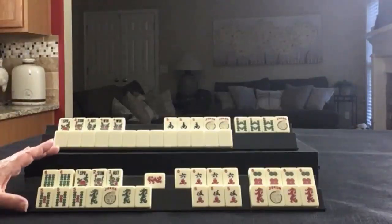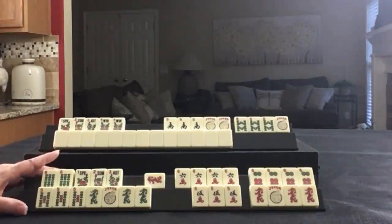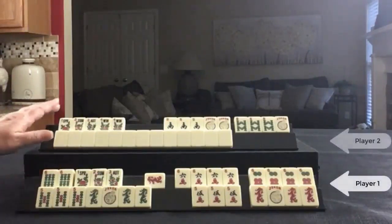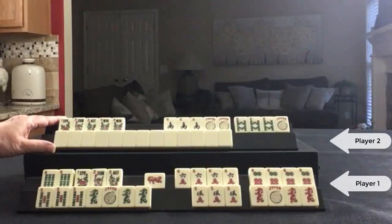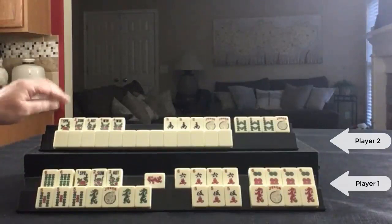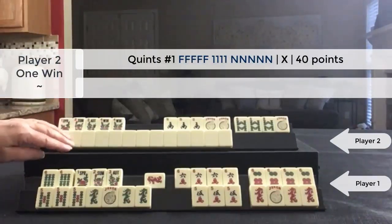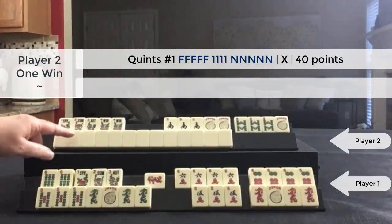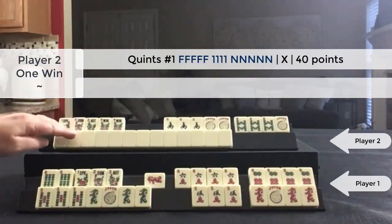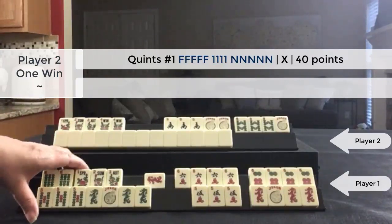These are hands from a game played at SiameseMahjong.com. This is my rack and this is my opponent's rack. At the beginning of the end game — the last wall — they declared Mahjong with a quint. They had a concealed hand. I'm thinking they were probably playing defense at this point because I had no winning hands exposed.